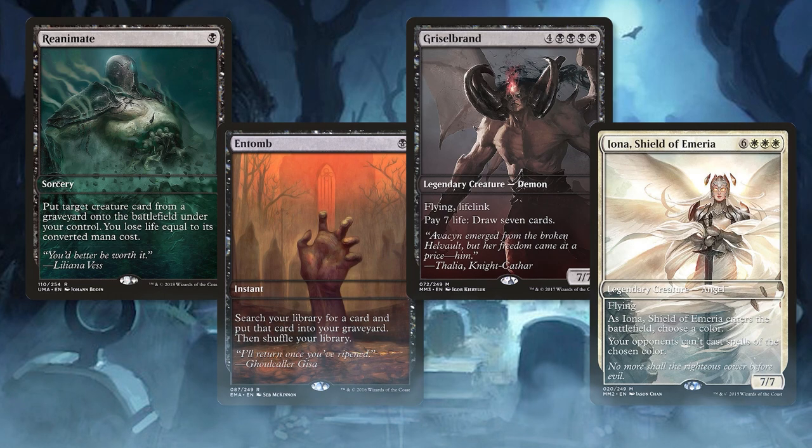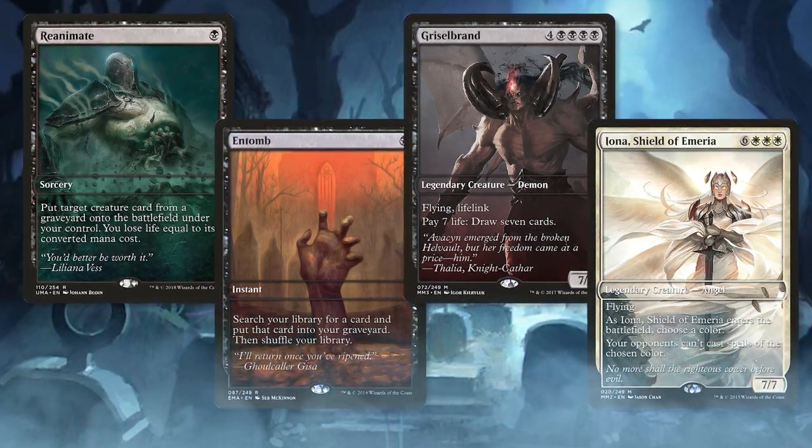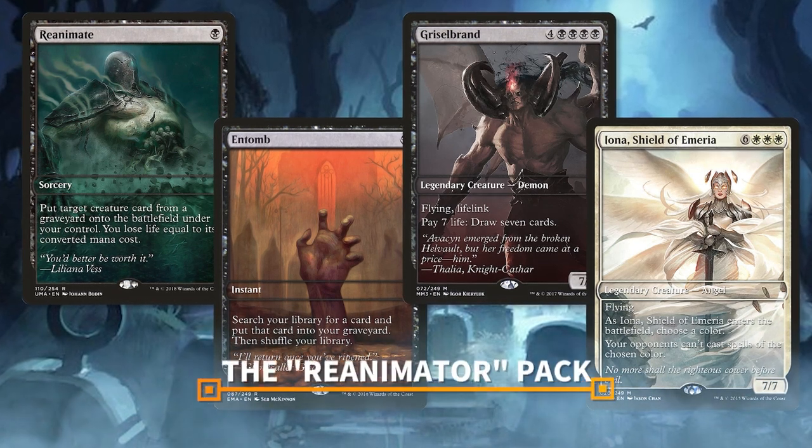The brand new reanimator proxy pack is now available through the end of July. If you'd like to pick up this month's amazing proxy pack, please visit patreon.com/itresolves for details.